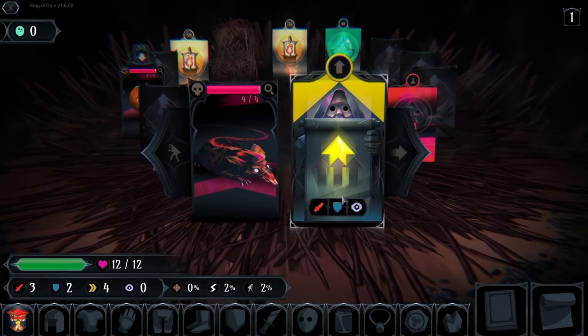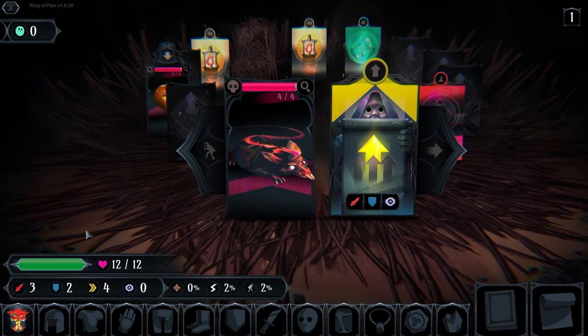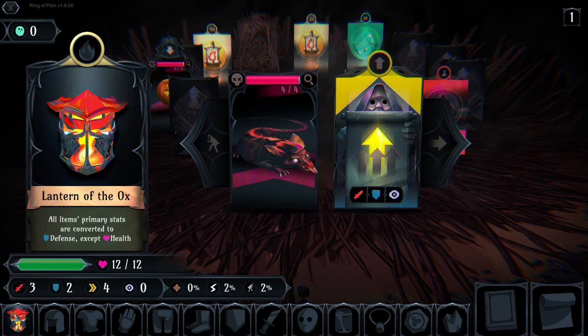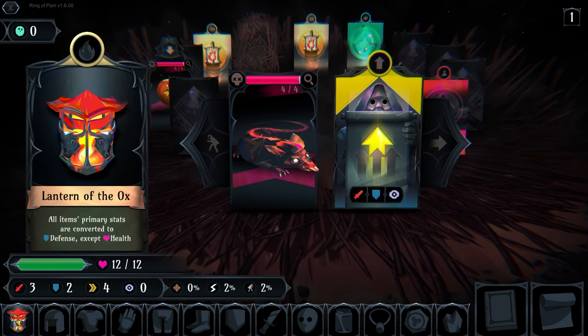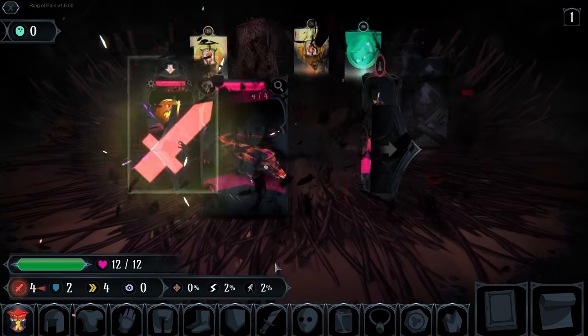I like the idea that I have a new lantern, so I don't have just one lantern we haven't won with — I now have three lanterns we haven't won with. We're going to bounce between them. This means all items' primary stats are converted to defense, and we will never take defense on a level up — there's literally no reason to.